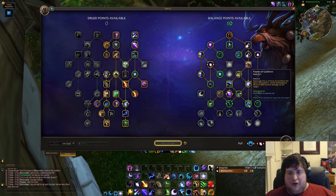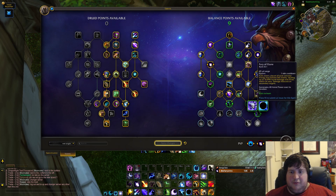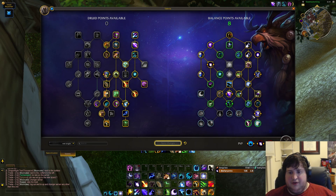Power of Goldrinн is a really powerful single target ability, but in M+ that proc is only single target so probably not the most value. The dot from your mushroom is very powerful and does a lot of damage. Below that, the choice node between Moons and Fury of Elune — generally Moons is better in single target, Fury of Elune in AoE — so we'll take Fury of Elune.